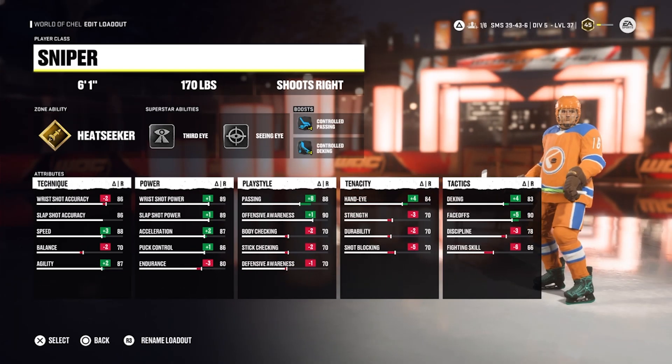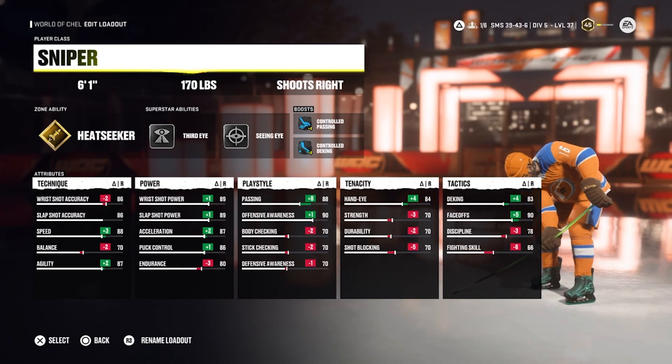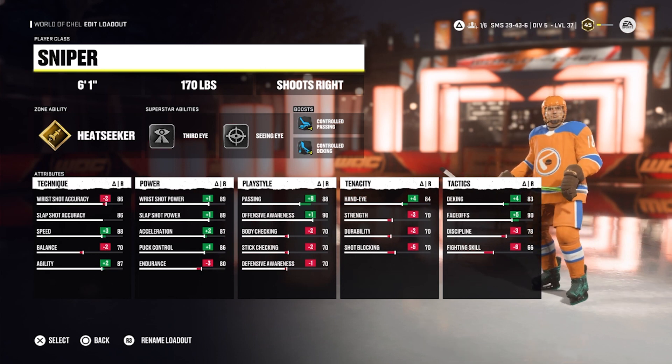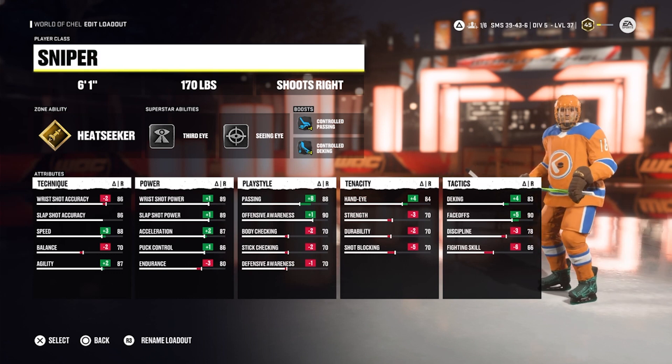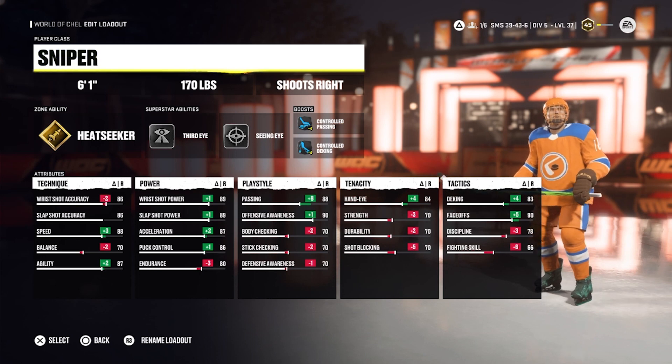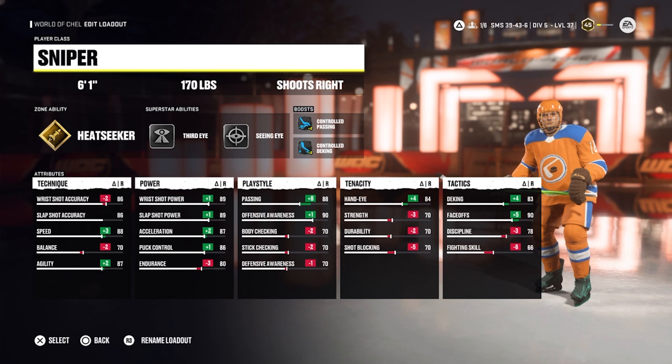The first forward build is going to be a 6'1, 170lb sniper with Heatseeker, Third Eye, and Seeing Eye. You can see the attribute changes I've made on screen, and with this build I wanted to make it so that it was a jack of all trades. Nearly every offensive attribute is in the high 80s,